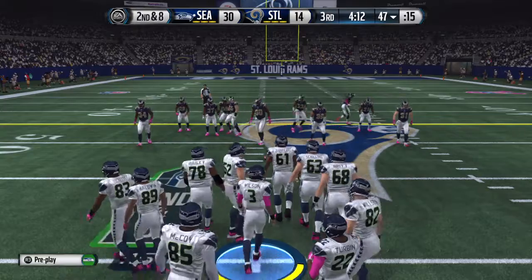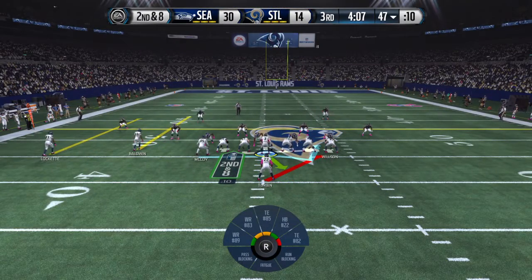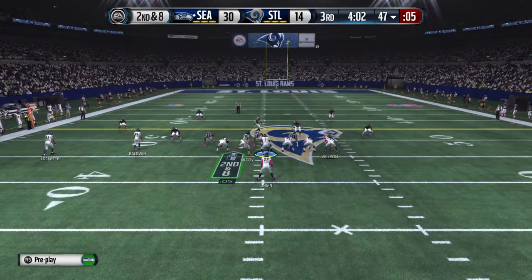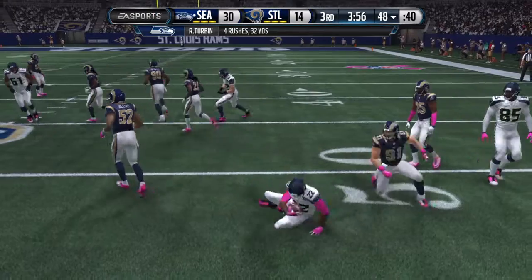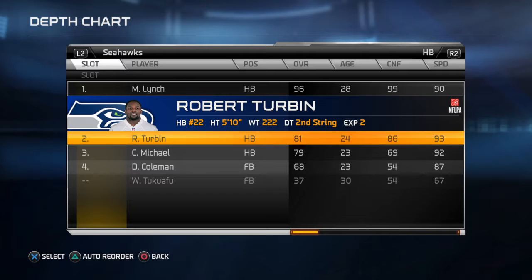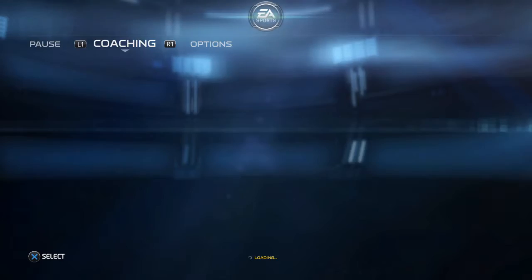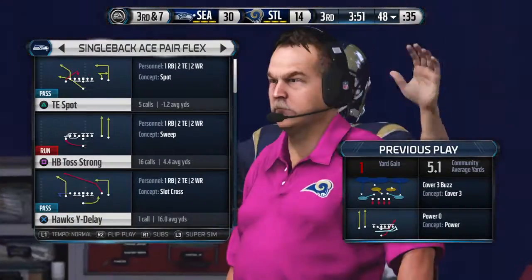After the two yard carry, it sets up second down and eight. They better hurry to get the snap. They'll run it. Here's the handoff. Long's in on the tackle. You got to give a lot of credit to the defense — they were all over the run that time and they only gave up the short gain.